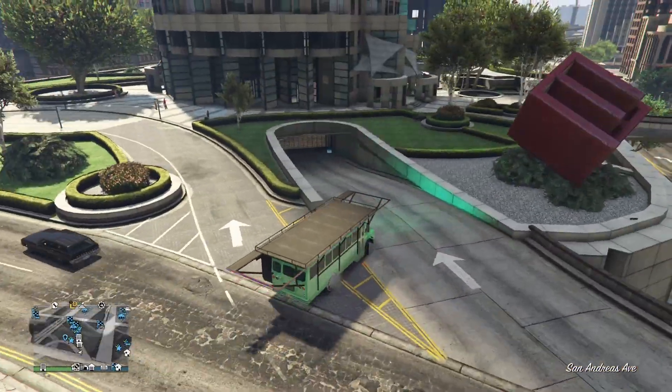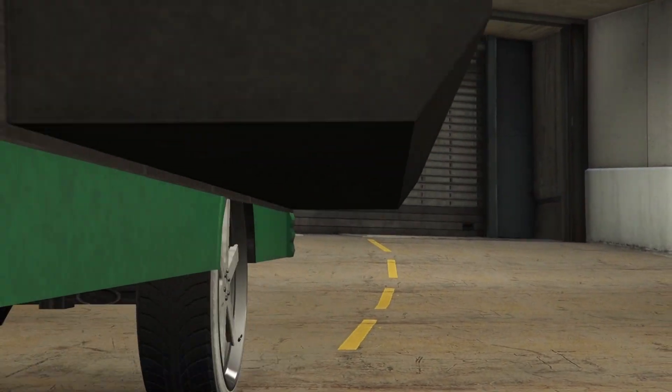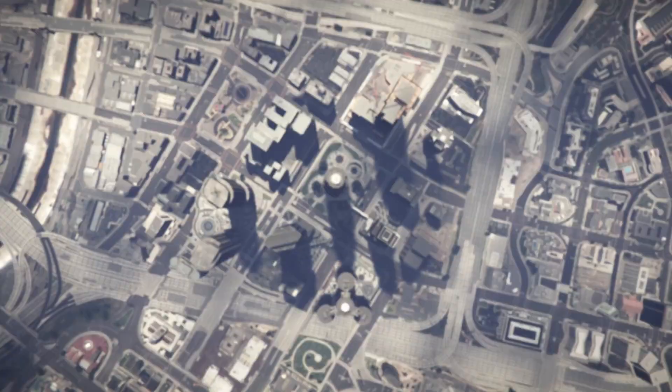To begin with the glitch, call out your party bus and then drive it back inside the same garage. Once you're stuck in a black loading screen, join a new acquaintance or someone else in a different targeting mode. Once you get these alerts, you're going to simply accept all of them.